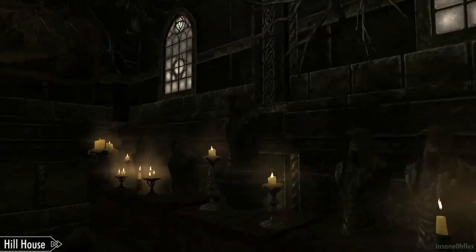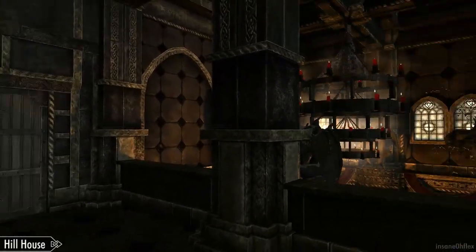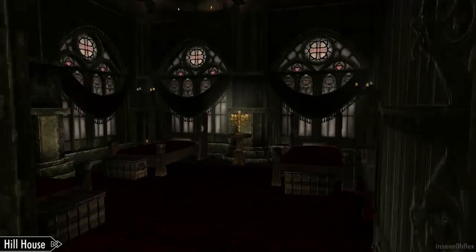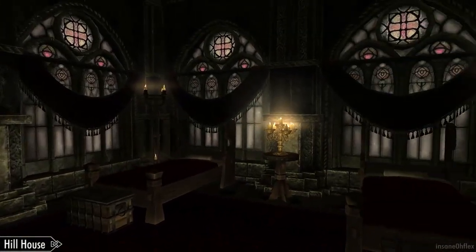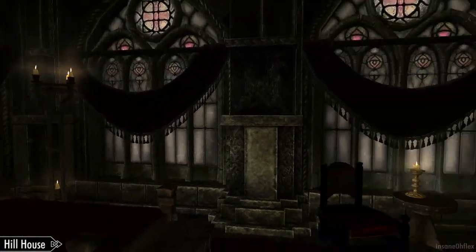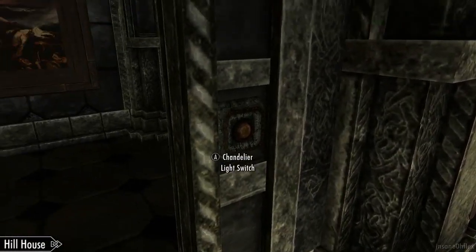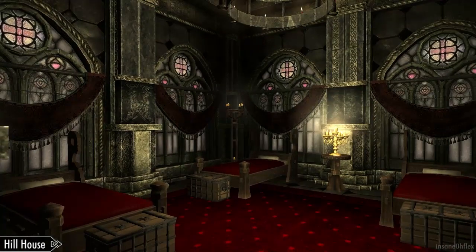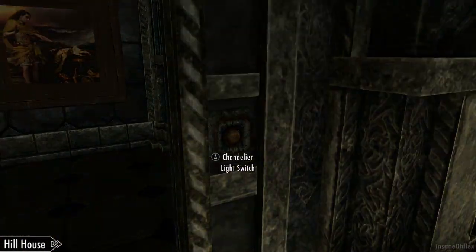Up these stairs is the bedroom part of the mod. It definitely has an eerie atmosphere, perfectly fit for necromancers or vampires — the main theme of this mod is for vampire characters. Here's a guest bedroom with several beds. You can also turn lights on or off for some of the interactable objects in the mod.